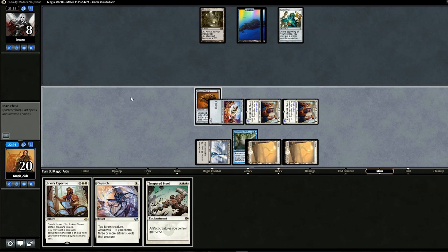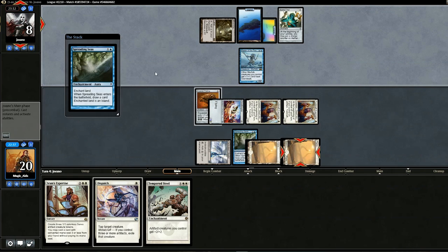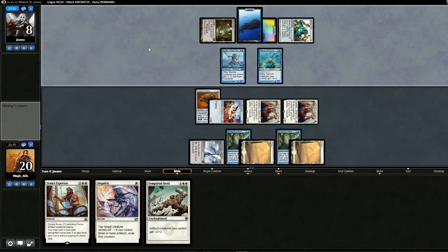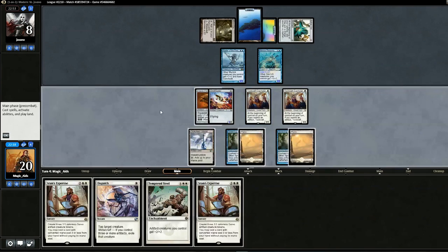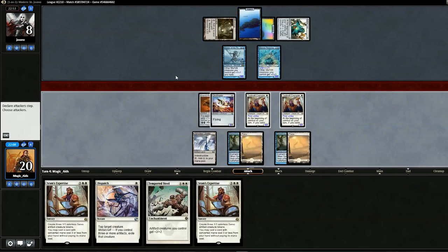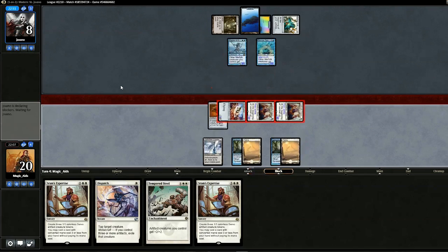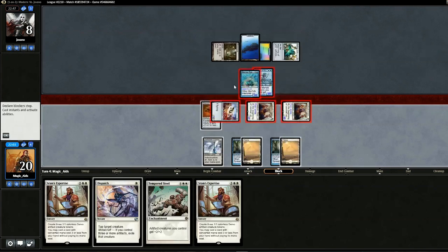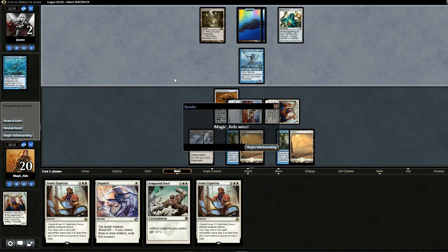Opponent Vials in Master of the Pearl Trident, then another Spreading Seas and Vials in another creature. Not having any plains is tough. I'm a bit worried about attacking, but with First Strike I think we're safe. Swing in with everything — that would be lethal if he doesn't block. Opponent double blocks, prioritizing the three-drop. Opponent goes down to two. We can't play anything, pass it back. Opponent concedes.